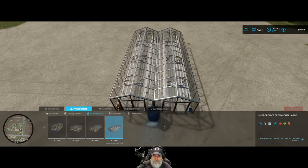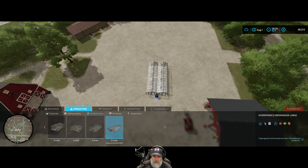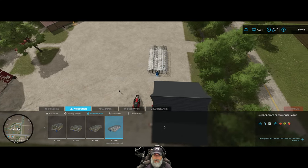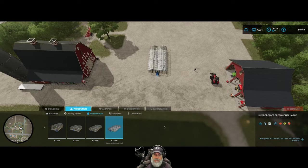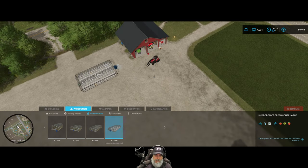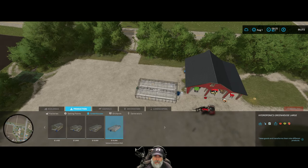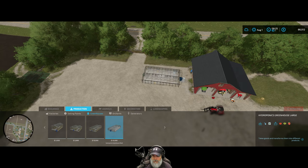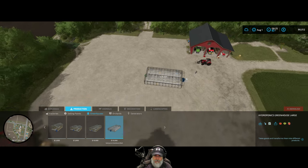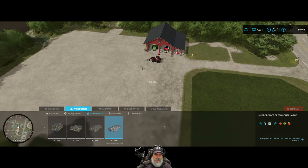We're going to put one right in the center and then the other two off to either side. I want to leave room for a chicken house later and maybe a small cattle barn in the back. We need to keep these fairly far forward. Turning the camera so we know our building is square. We don't want the greenhouses too close to the main building because we have to get in there to drop off fertilizer and water.